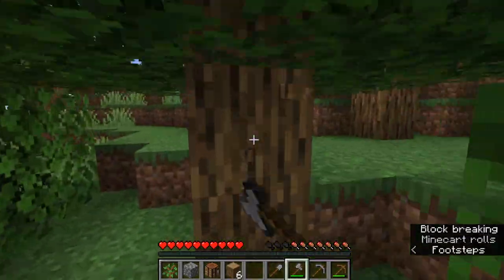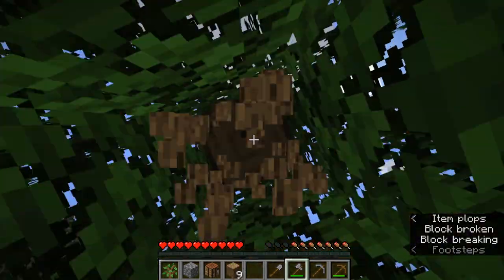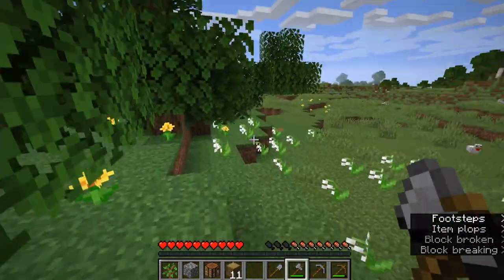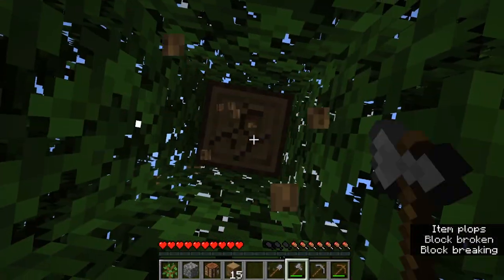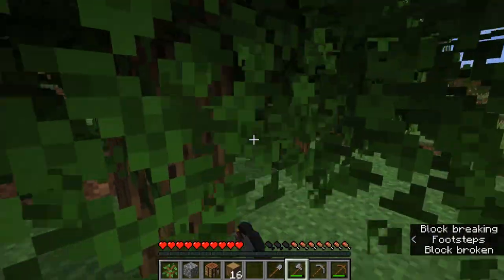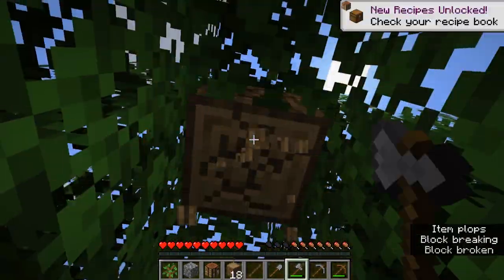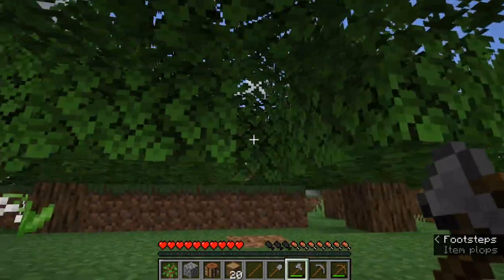There was some coal in that cave. When we go back and get that coal, we can make torches, which means we can prevent mobs from spawning inside our home and around our base. There is a 23-block sphere around you where no mobs can spawn. So even if it's pitch black and you're inside your home and you don't have torches, it's fine — no mobs can spawn right next to you.